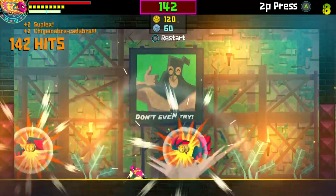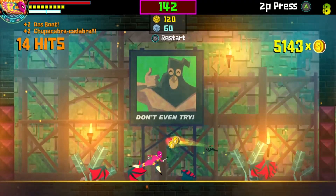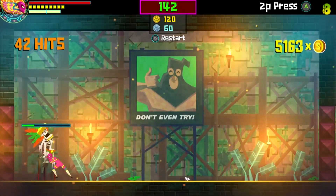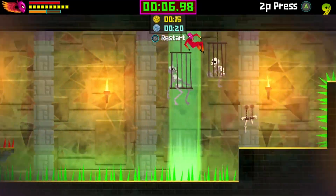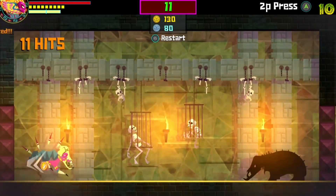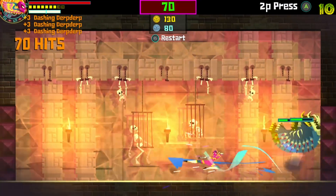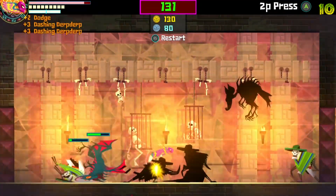This one you cannot use special moves, so you can dodge roll and you can throw. This one is platforming using your special moves — very quick. If you kind of just pause and play over and over again it'll show you exactly what we used. It's not too bad at all.